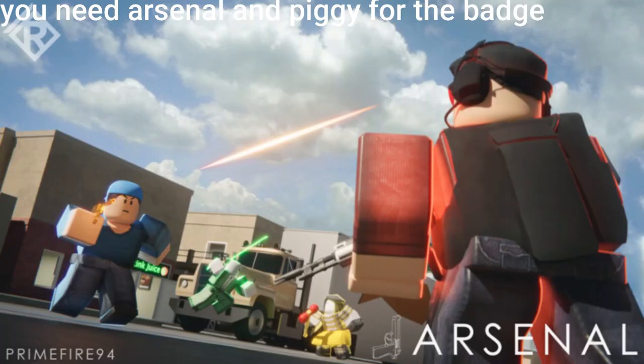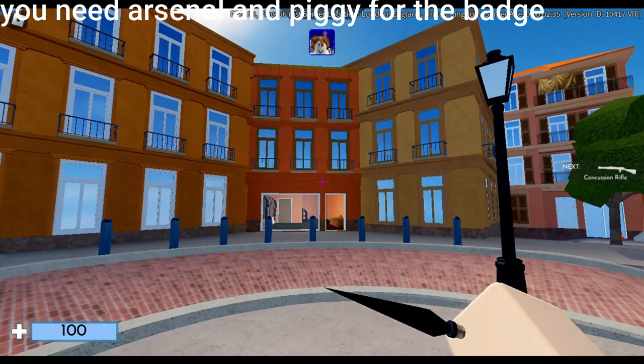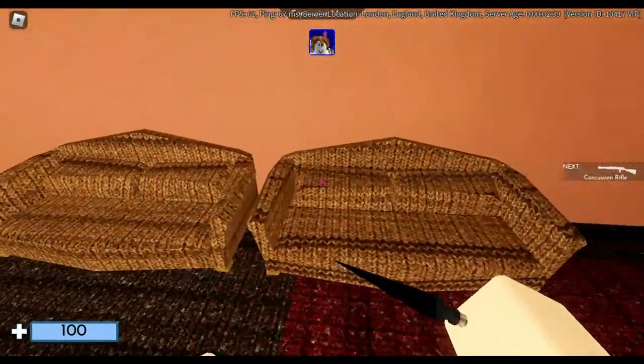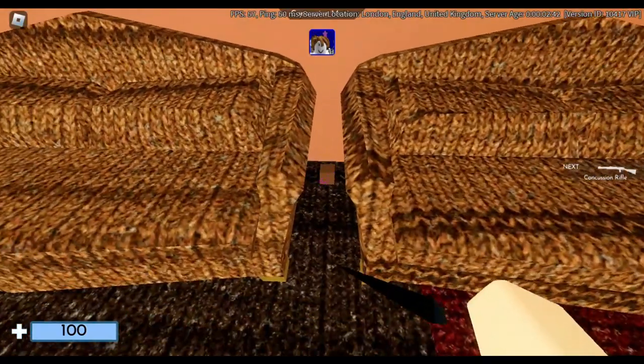For the Arsenal badge, you need to go into the Tuscan map in Concussion Mania. You need to equip the delinquent skin and stab five different small cubes. Follow the way I go.